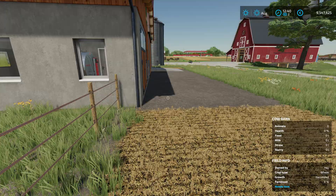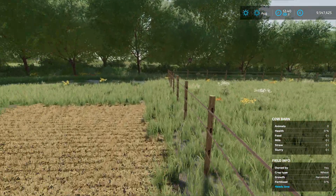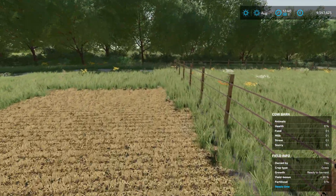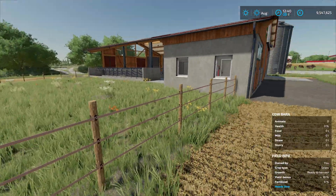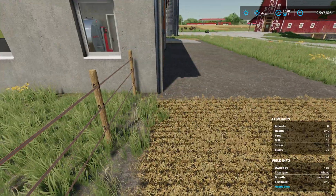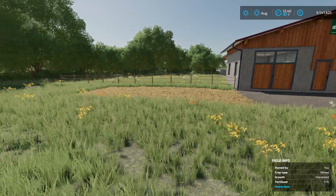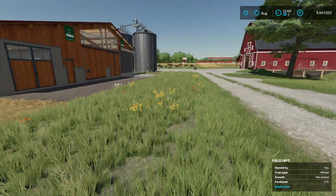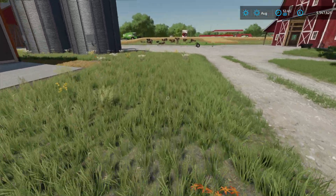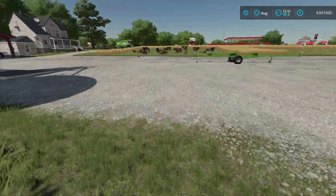A small thing to note: by default, foliage areas in pastures are reset when reloading a save game. Anyone who's tried to paint a different type of foliage in an animal pasture has noticed it always gets reset. This is not the case when playing with Animal Grazing — the mod deactivates that feature, so the foliage areas of placeables won't be reset upon reloading the save game.